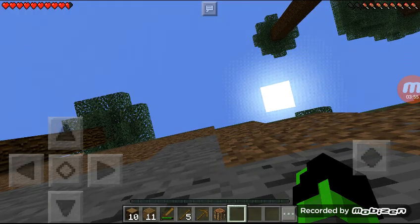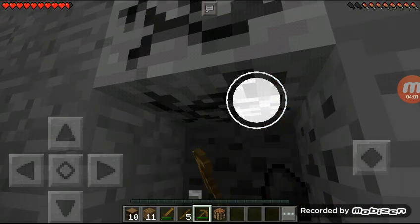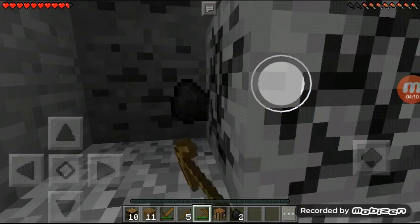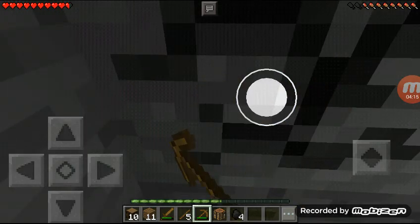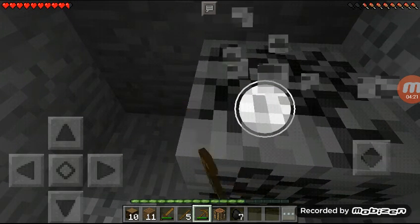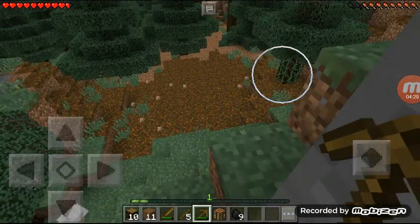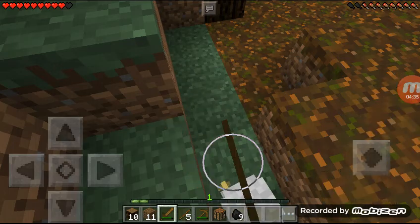Now this coal — oh my, and iron! They give you coal. See how they look — they look like coal. They give you experience, and for those of you that don't know what experience is, it's like a level. You use those levels to enchant, and by enchanting you need to make an enchanting table. We'll get to that in a few episodes.